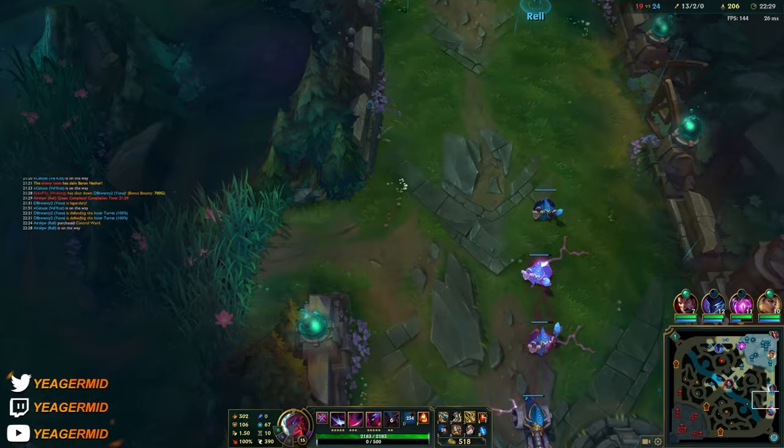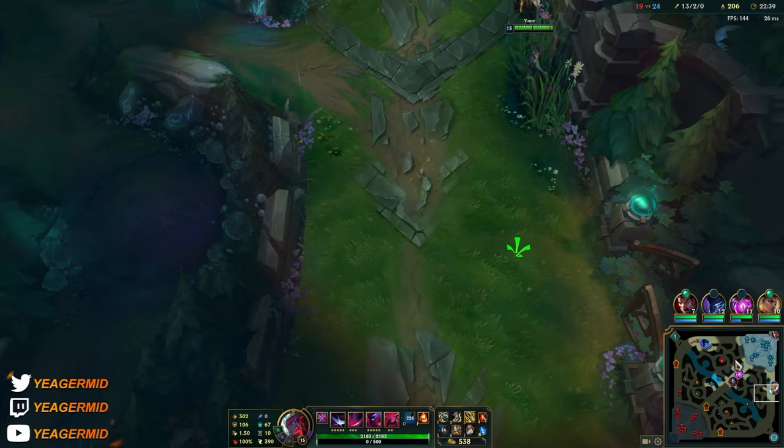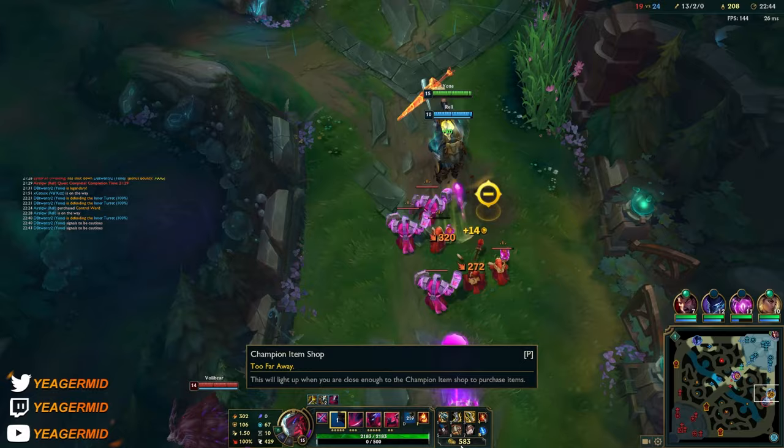We have almost double the CS of Akali since we have pretty good farm, so that's something. But we don't want to fight here - teammates could be on the side. Don't go in bro - yeah, I had a feeling they were here.